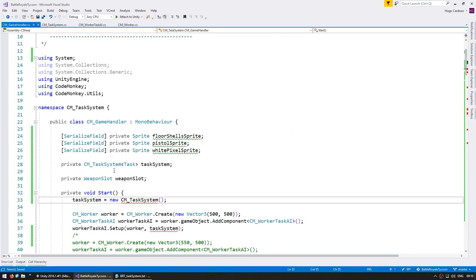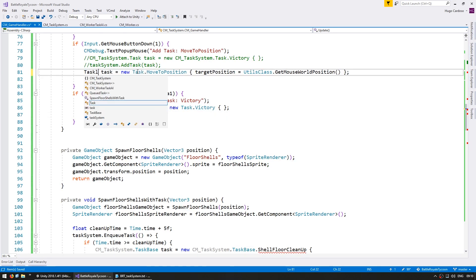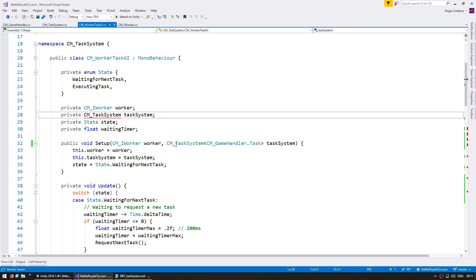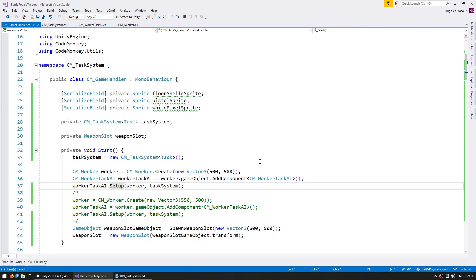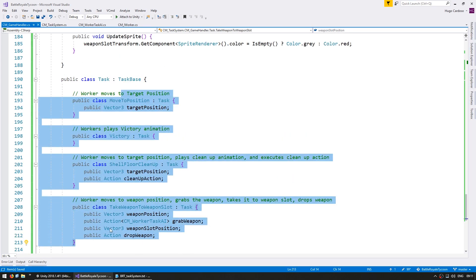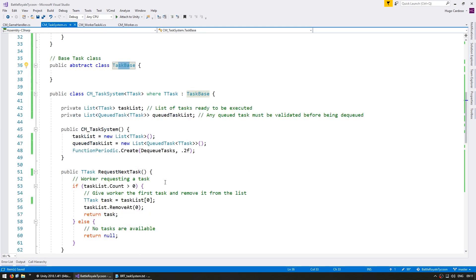So we go up here and need to set all of these references. We now have completely modified everything to use this task type that is defined in this class. This implementation is defined in here instead of being in task system. The task system itself does not care how the tasks are implemented - it just cares that they extend taskBase and everything works with it.